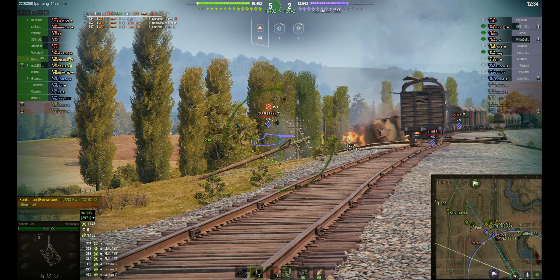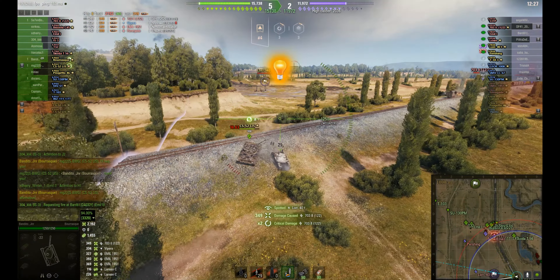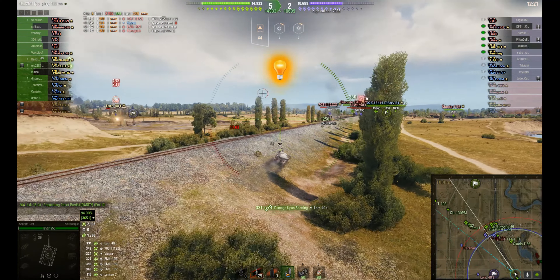The gun handling is sort of one of the main issues with the Brask. Close and personal is probably the preference if you can do it by flanking or catching distracted tanks. And it's got an amazing camo for its type.